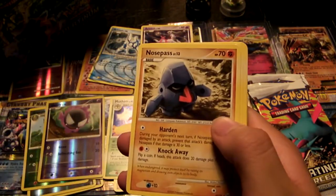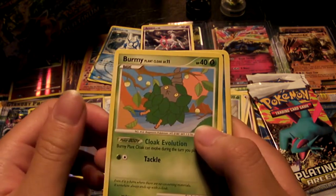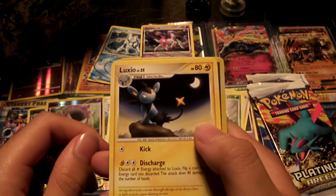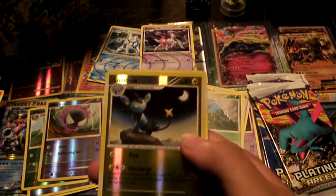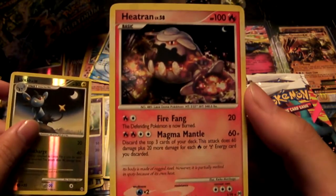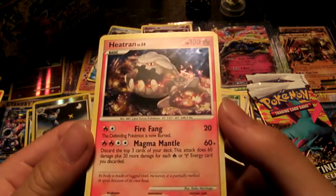There we go. We've got a Tangela, Nosepass, Dome Fossil, Burmy, Snorunt, Rapidash, Supporter Department Store Girl, Luxio, a Reverse Foil Luxio, and a nice Foil Heatran! Heatran with Fire Fang and Magma Mantle — dang, nice, cool.